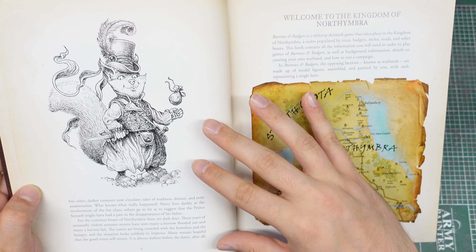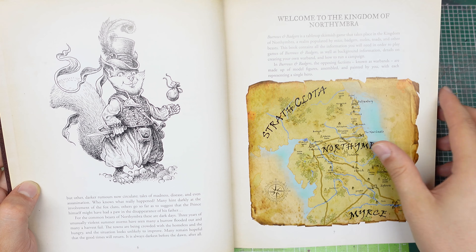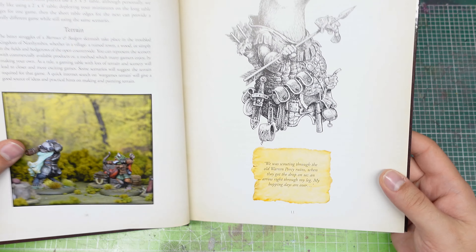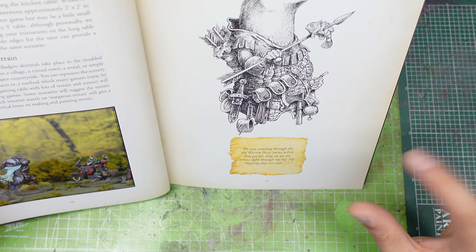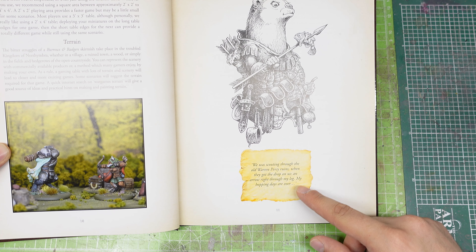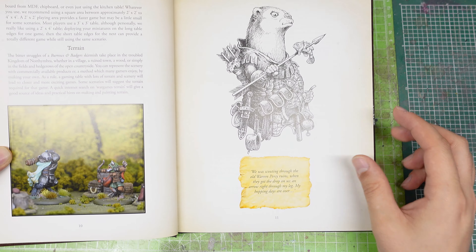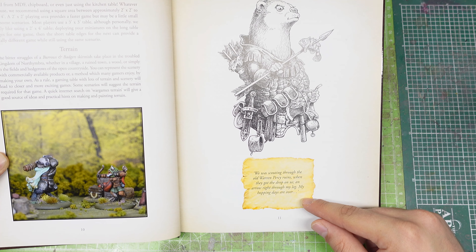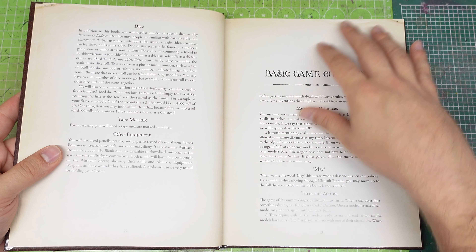Don't be fooled by some of the artwork and the stories — you may think this is a game targeting young gamers or kids, but that's not the case. If you flip through the pages, you will stumble upon some quotes that give a very subtle dark undertone. For example, this one says: 'We were scouting through the old Warren Percy ruin when they got a drop on us — an arrow right through my leg. My hopping days are over.' This is sad. This is maybe a rabbit talking about an arrow piercing through his leg and not being able to hop anymore. That's sad and also very dark, and this is not even the darkest thing you can spot around this game.